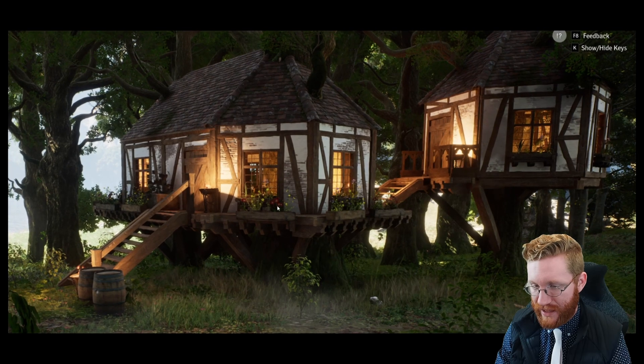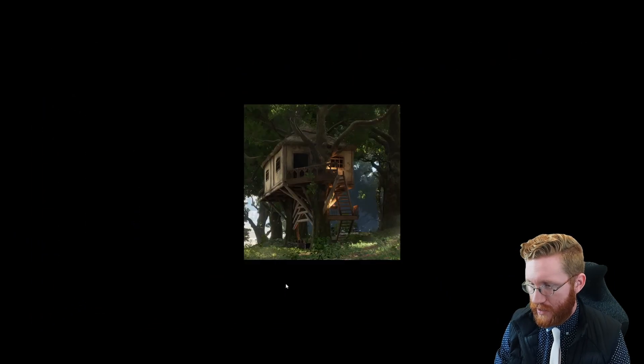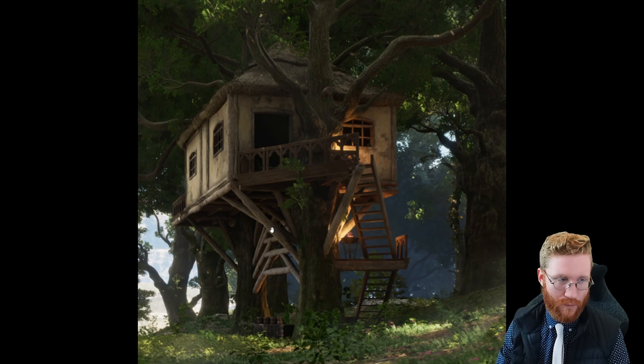Here are a couple more examples. I like how flower pots are out here as well. It looks like there might be a harvestable plant or a little sapling — maybe you can actually plant trees and this is one in the process of growing, which would be really cool. It definitely looks like these wood beams are using the trees for support — they're only connecting to the trees. So the player is both doing artistic designs with the support structure while those beams are also providing actual structural support, rather than just the staircase going up.